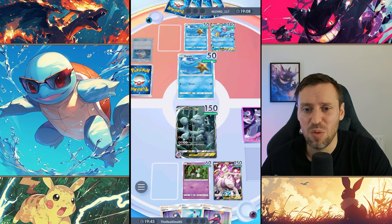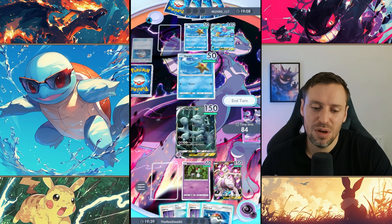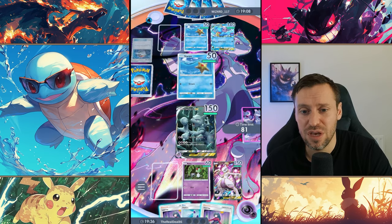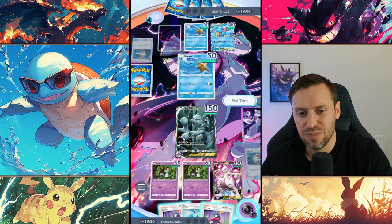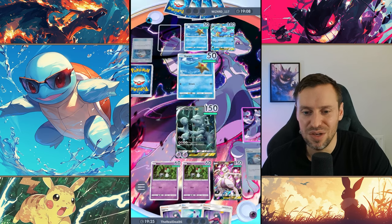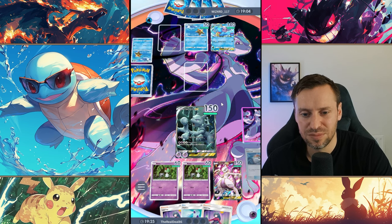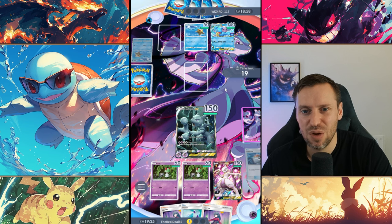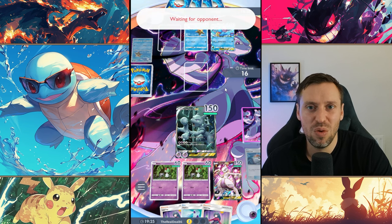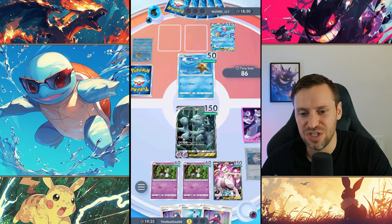That was a terrible play feeding into Lapras so early. But Mewtwo can just one-shot Staryu — even though Starmie is a very, very strong card, it has very low HP. Staryu down. We're going straight into Lapras as well. I feel this is going to be a stomp, an absolute stomp. Sorry Wizard. He's going to put all his energy into Lapras, but by the time that happens we'll be ready. We're going to put Ralts out because Ralts only has one energy to retreat and I can still feed my Mewtwo.